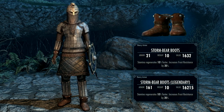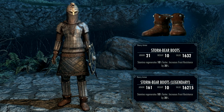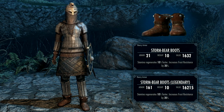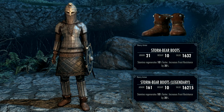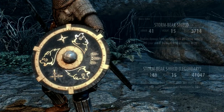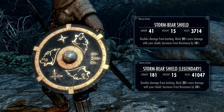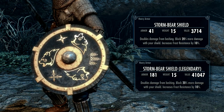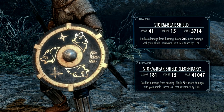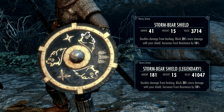The boots are in similar construction to the gloves - lovely stitching and engraving. Base stats of armor 21 and a weight of 10. Whilst wearing them, stamina regenerates 10% faster and frost resistance is increased by 20%, which is definitely good for a heavy armor wearing character. If you have the Forgotten Seasons mod installed, the Dwemer Dronefly also increases your stamina regeneration by 30%. The shield is a lovely thing to behold - I love the colors and detailing. It has base stats of armor 41 and weight 15, with a really decent enchantment that doubles the damage from bashing, blocks 20% more damage, and increases frost resistance by a further 10%. I've got this up to 181 armor rating.